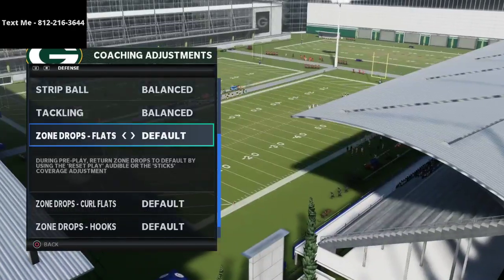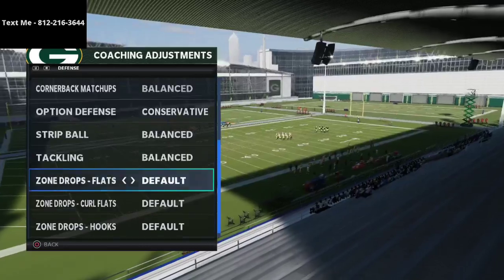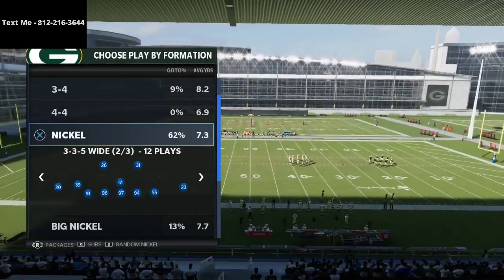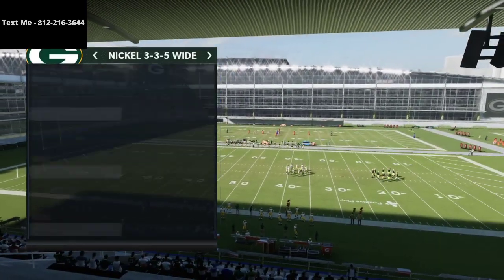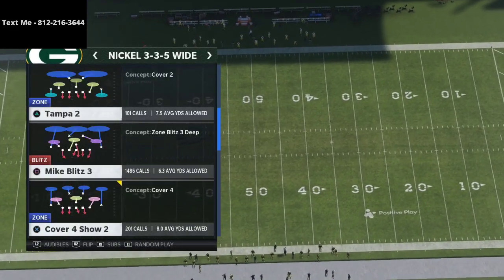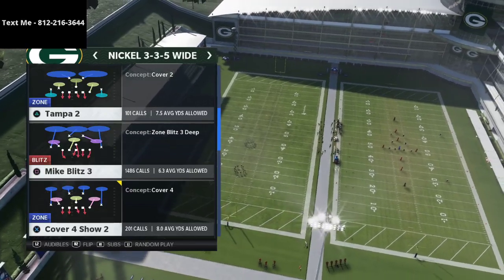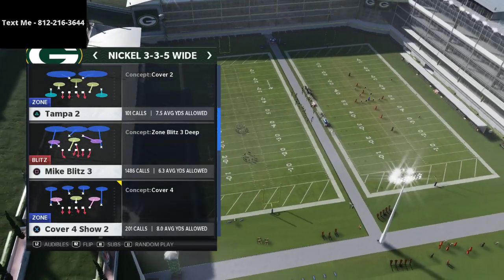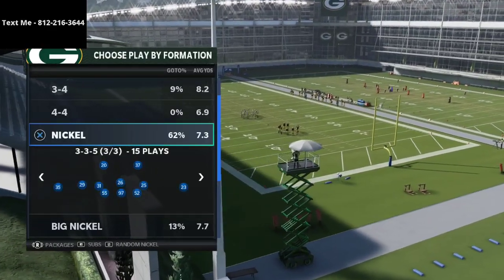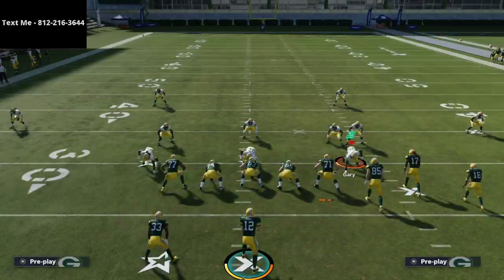It says during pre-play you can return zone drops to default using the sticks feature, but I have not been able to get that to work when you audible into the match from another play. I'm still testing that. Anyway, out of nickel three-three-five wide, the audible we're going to set is cover four show two. It is a secret hidden play in the three-three-five wide — it looks like cover four drop, but it's actually cover four quarters, which is huge because now you have a match defense from a nickel three-three-five.